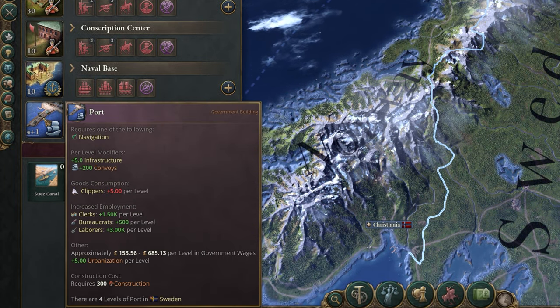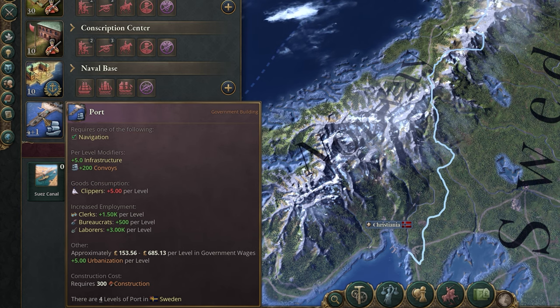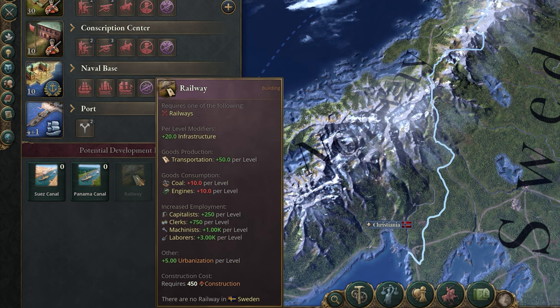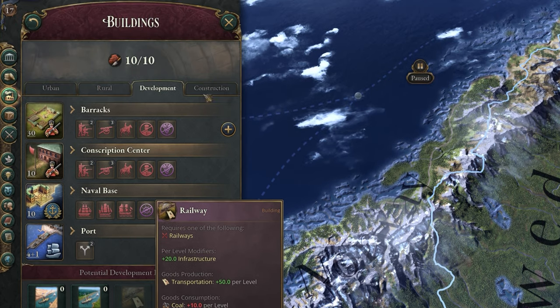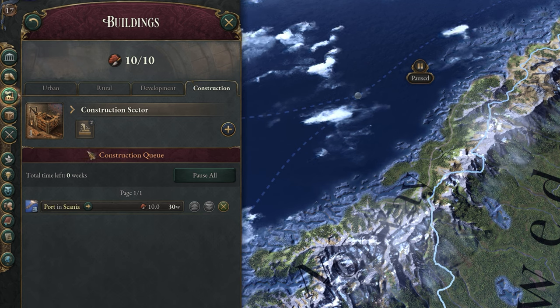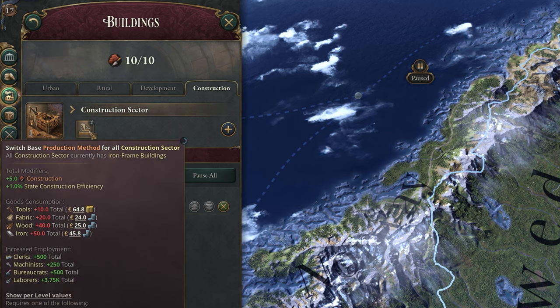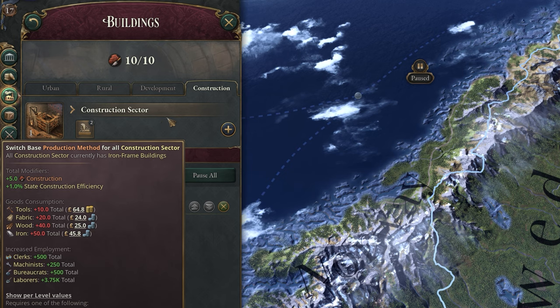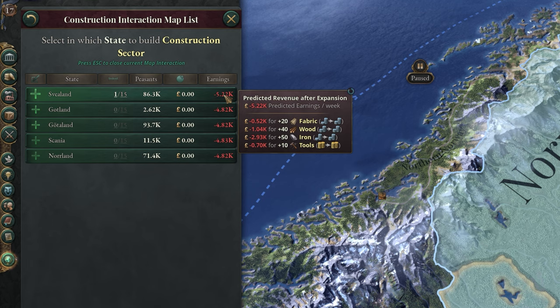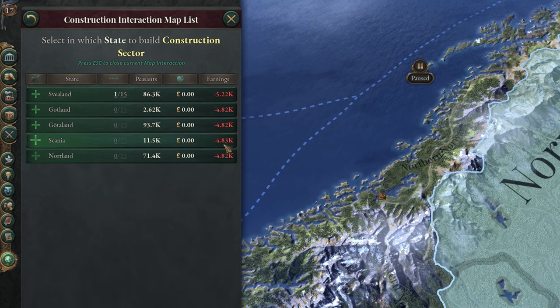Ports produce convoys, which allow you to support and expand trading operations, as well as increase the infrastructure of their state. A railway simply grants a large amount of infrastructure to their state. Infrastructure is another capacity-based system consumed by production buildings — basically, you need to have infrastructure to transport all the goods you produce. Failing to stay in the green will negatively impact that state with worse prices and production for all goods. The construction tab shows any buildings you currently have in the queue to be built, and its capacity is shared across your entire country.